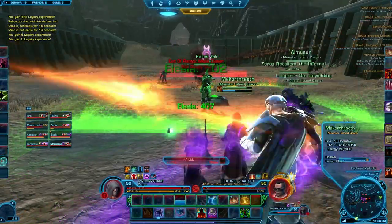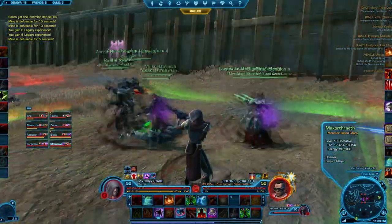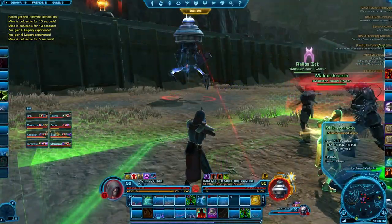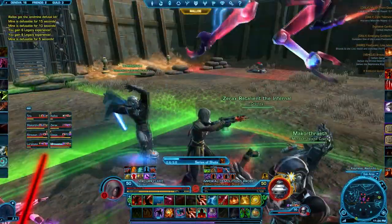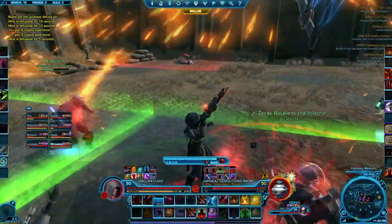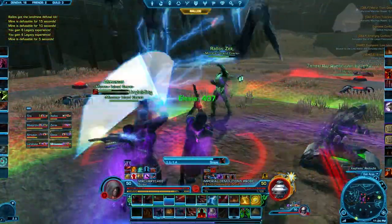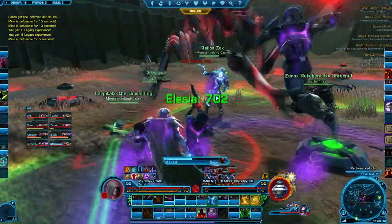Finding the next probe will give you the defusal kit, as you just saw. You can only walk on green spheres — you cannot step on any others unless you have the kit that lets you defuse the bombs on them. The person at melee range will get the defusal kit.